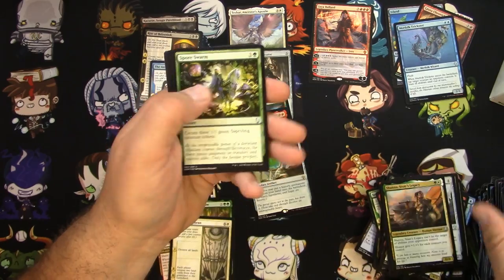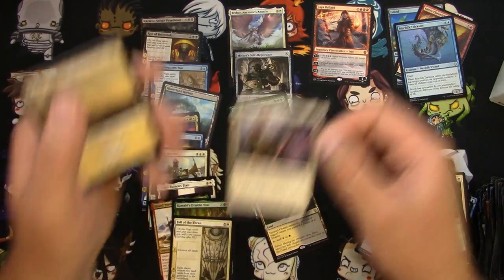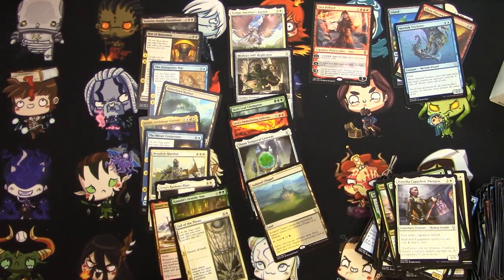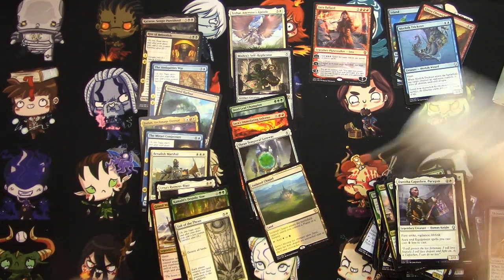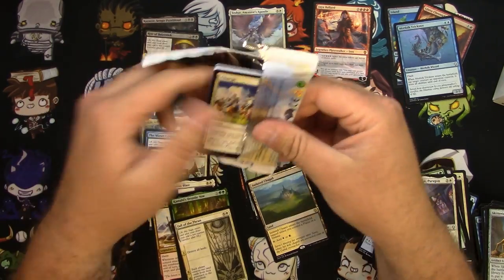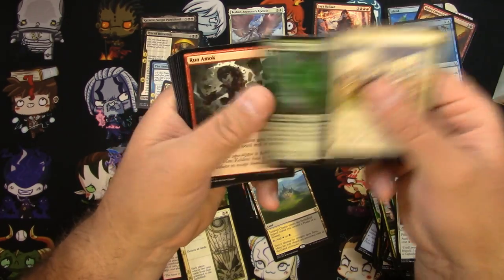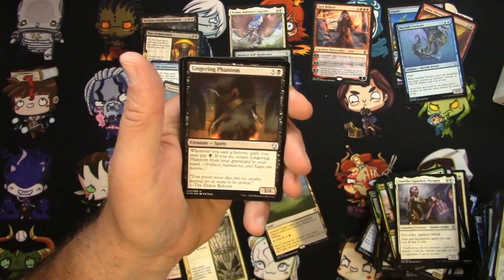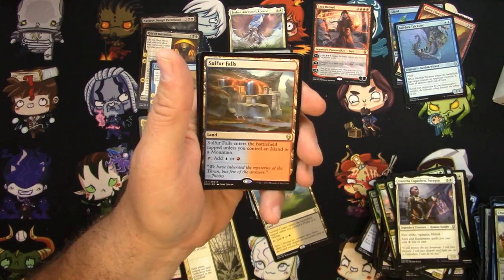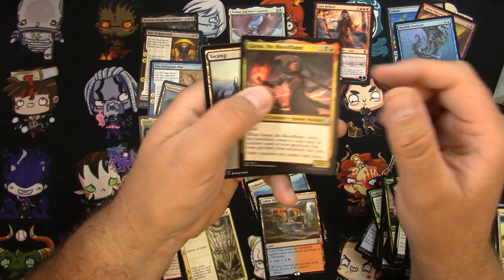Spore Swarm, Sorcerer's Wand, Isolated Chapel — decent — and a Danitha Capuchin Paragon. Run Amok. Lingering Phantom, Wild Onslaught, Sulphur Falls — that's a good one. I like these check lands actually. And Garna the Bloodflame. Pretty light on foils and mythics here so far in this box. The Oldest Reborn, Thorn Elemental, Karn's Temporal Sundering, and an Academy Drake. We've got another foil — Ergoros, the Empty One. He's so empty, just cannot fill that void.